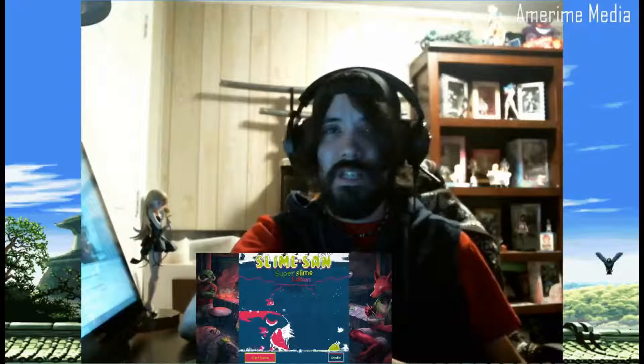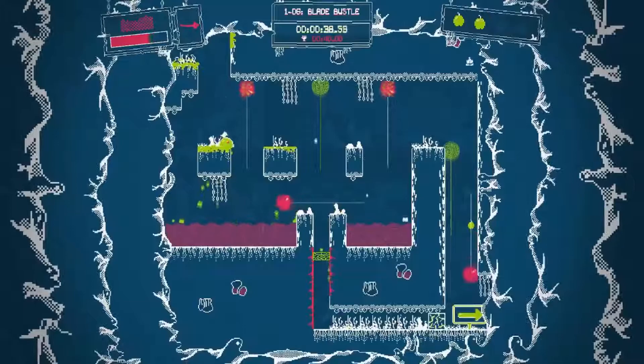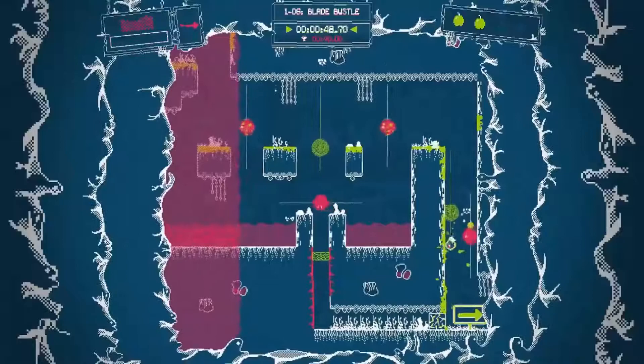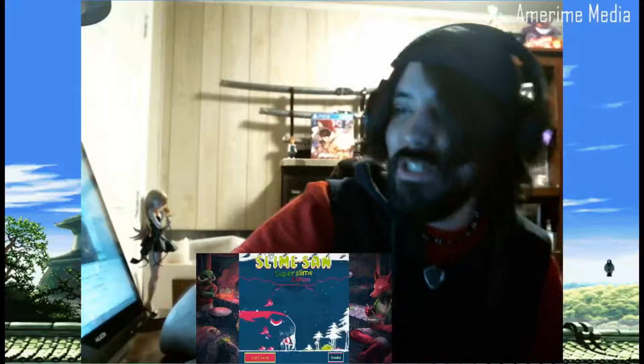There are four games in this compilation and all of them are about this slime character with different stories, but technically there's not much difference between them. It's just a physics platformer — you go from point A to point B, collect the apples, bananas, or insects depending on which game you're playing, and try to do it as fast as possible without dying. Red stuff means death, yellow stuff is helpful and sometimes makes you bounce higher.